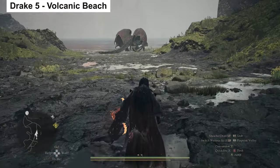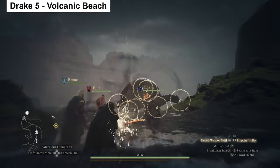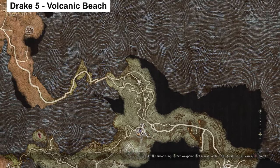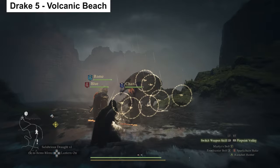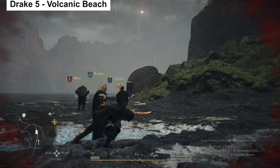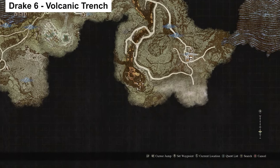For our last two of the six guaranteed Drakes, we move to the third continent — the Volcanic Island. If you have the Volcanic Island Camp, to the north of it there is an area right by the beach, and a Drake spawns on this beach that you can kill and harvest.